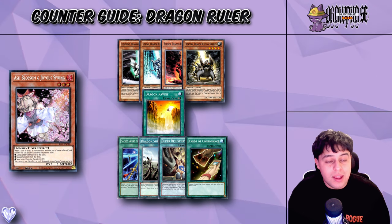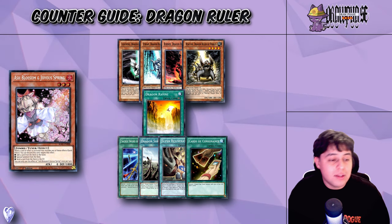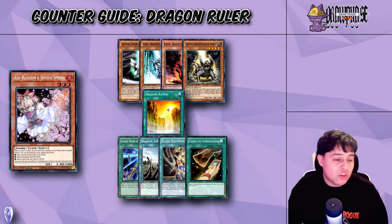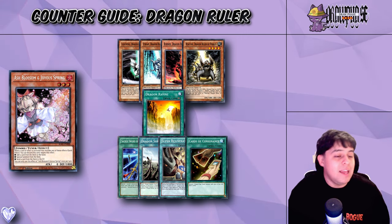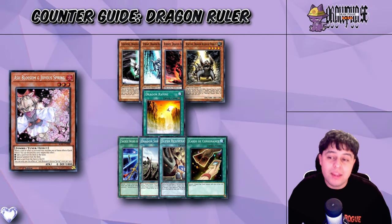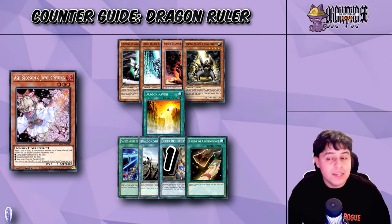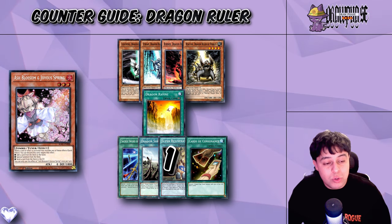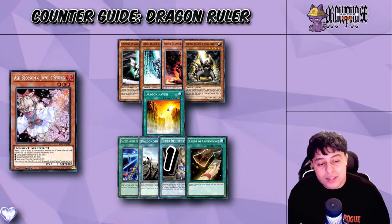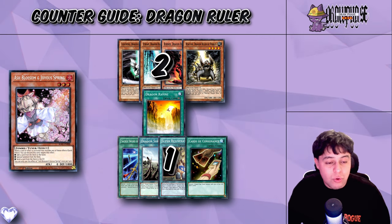You can Ash any of the babies. If they're playing Dragon Ravine, you can Ash the Dragon Ravine or any of the draw cards or searchers. But if you want to save the Ash for when they are running Super Rejuvenation, that is my recommended number one target — stop the Super Rejuvenation because they will draw between three to five cards. That would be my main target. The second target would be any of the babies, and the third target would be anything else such as Sacred Swords or Cards of Consonance.